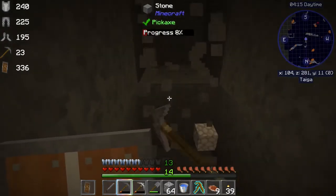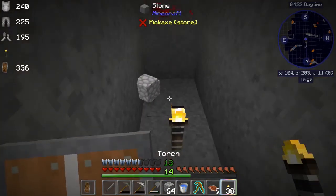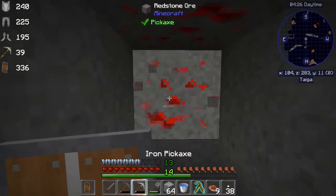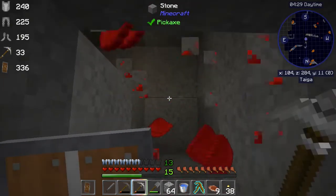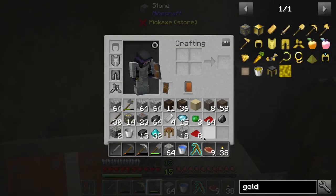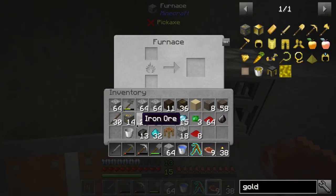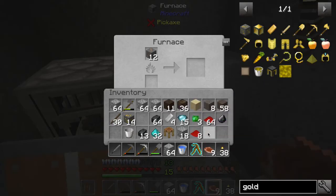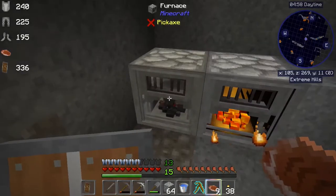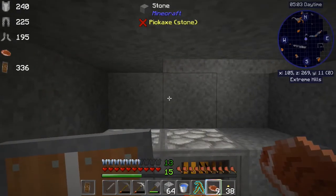I'd just like to go forward a ways to give myself some areas to search, and then we're going to need to make some more picks. Let's go ahead and do that now. So we've got 23 iron, which we can definitely use to finish out our armor set. It may be worth it now to go ahead and make a chest to put here.